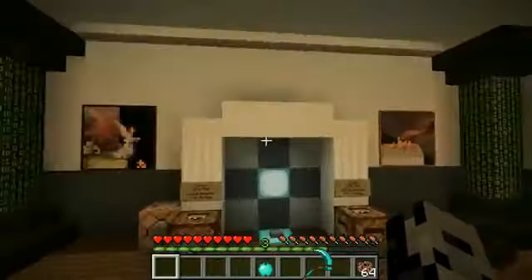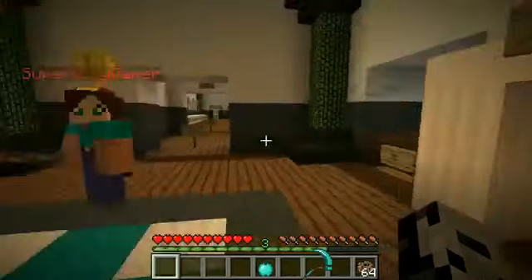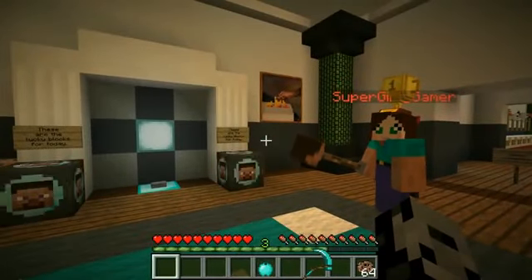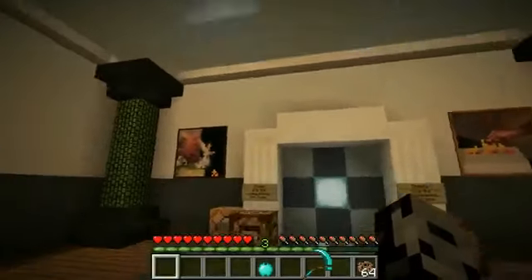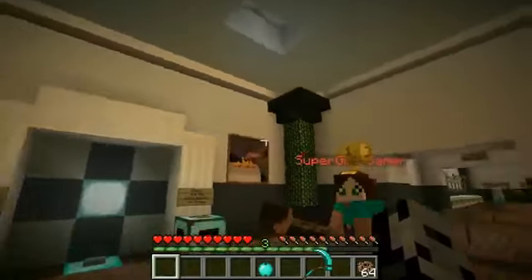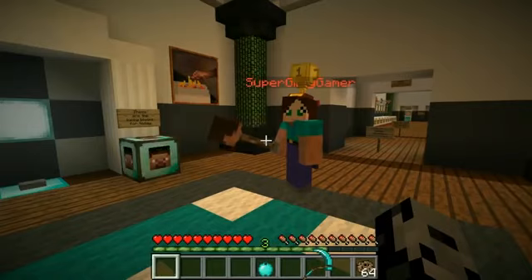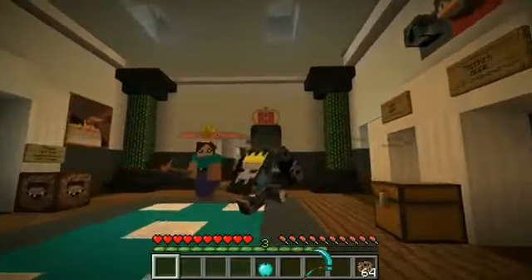We've got the hider and the seeker set properly now. I am in hider mode and we need to go over the rules quickly. We have 20 seconds to hide, and each round is gonna be three minutes because this place is gonna be huge. We're gonna need a lot of time to find the other person, and there's gonna be a bunch of mobs.